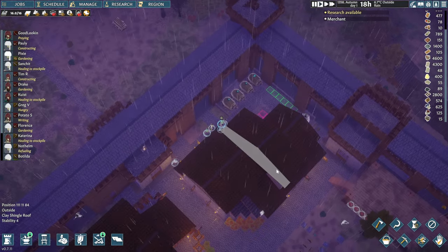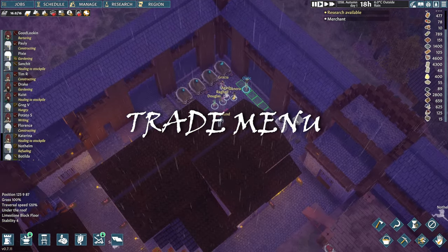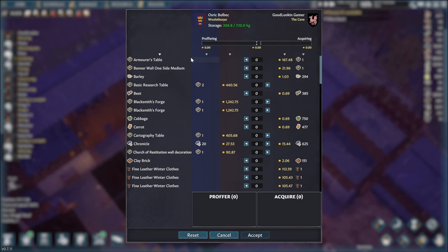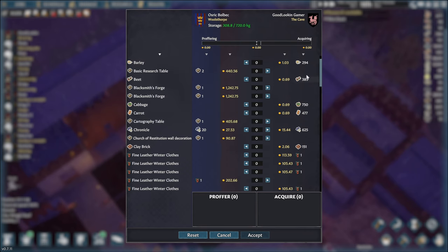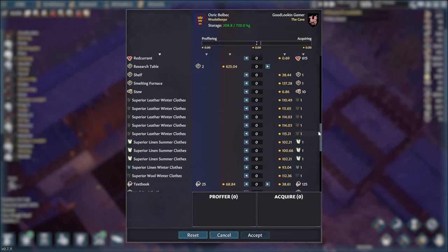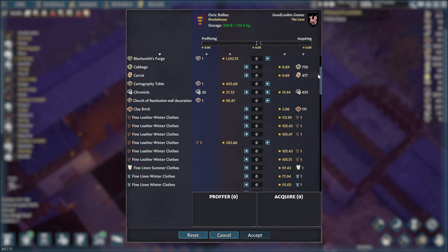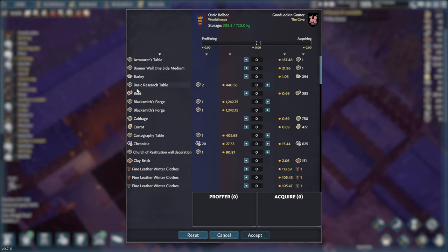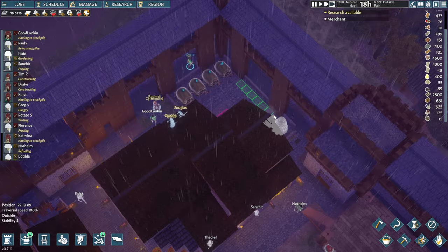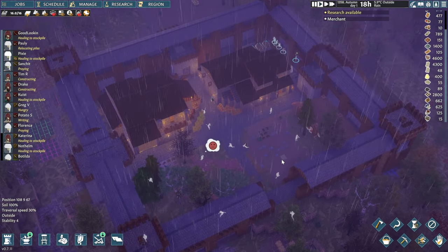They also fixed a whole lot of bugs and made other fixes to the game. If you want to see the full list of changes, please read through their change logs on Steam. The merchants are here — good looking gamer, let's try and trade with them and see if we can buy some apple seeds. The trading menu has changed: buildings are now at the top, and anything we can't trade is at the bottom, which is a very welcome change. Items also appear ordered alphabetically. No apple seeds visible though, so we won't trade this time.